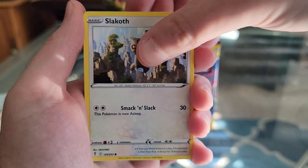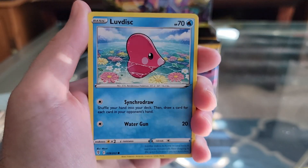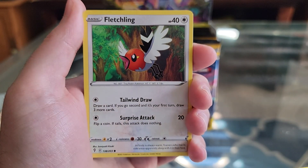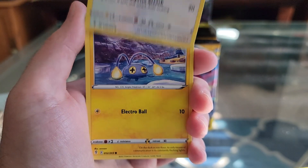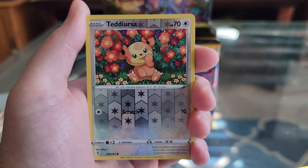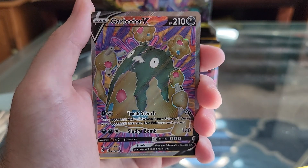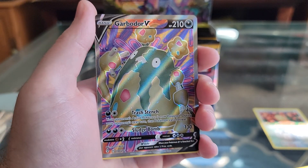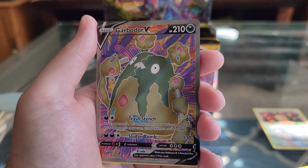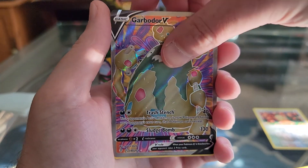We got Slaycloth — I don't know why he's hanging on to the edge of a cliff, but he is. Gossifleur. Love Disc. Fletchling. Chinchew. Reverse Hollow Teddiursa — it's like he's eating some berries or flowers or something. Garbodor V. Wow, some cool artwork on him. I'll take it.